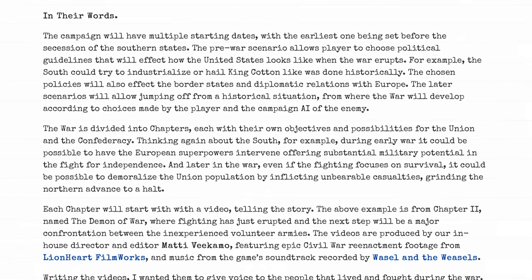The campaign will have multiple starting dates, with the earliest set before the secession of the southern states. The pre-war scenario allows players to choose political guidelines that will affect how the United States looks when the war erupts. For example, the South could try to industrialize or hail King Cotton as was done historically, and the chosen policies will also affect the border states and diplomatic relations with Europe.